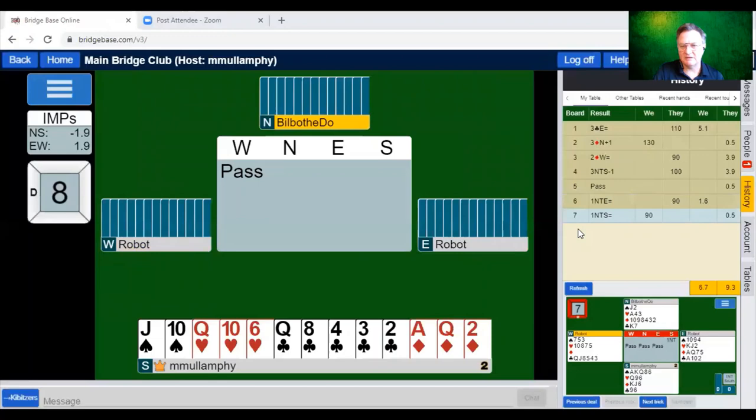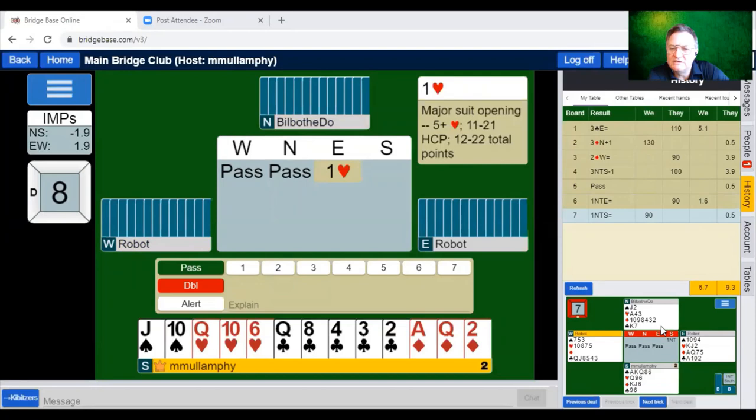My partner should be very proud. Let's have a look at what would have happened — diamonds were 4-0, as you may have noticed. Diamonds may not have gone so successfully: we would have lost two clubs, two diamonds, and a heart, so we would have gone down in three diamonds. Double — seeing all four hands.